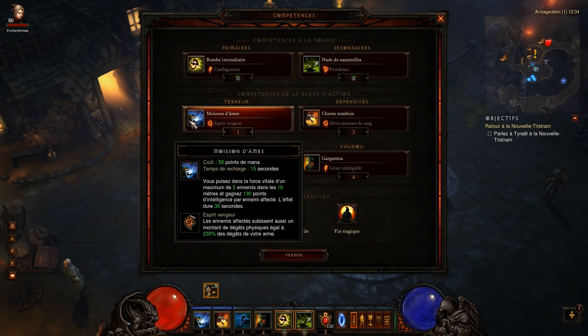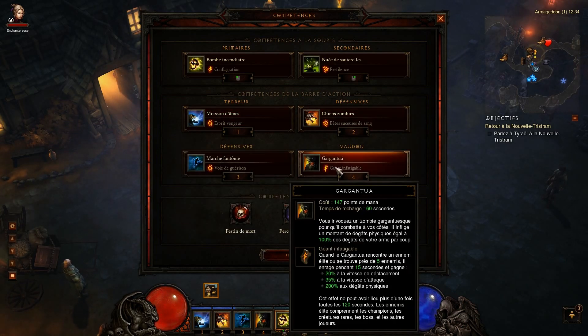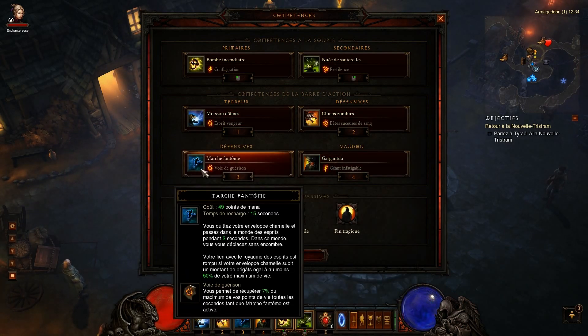La moisson d'âme, très important : ça vous donne 130 d'intelligence par ennemi affecté, on peut en avoir 5, donc 5x130 — ça fait un bon boost. On les Hâte, les chiens zombies et le gargantua. La marche fantôme, c'est toujours pratique : ça redonne de la vie et ça permet de se libérer de tout effet d'entravement.